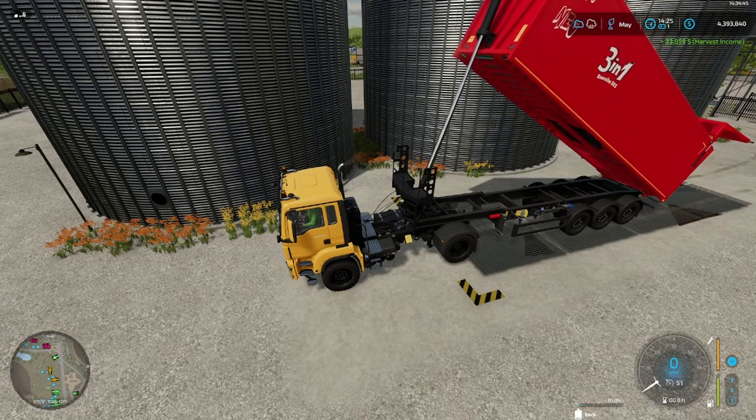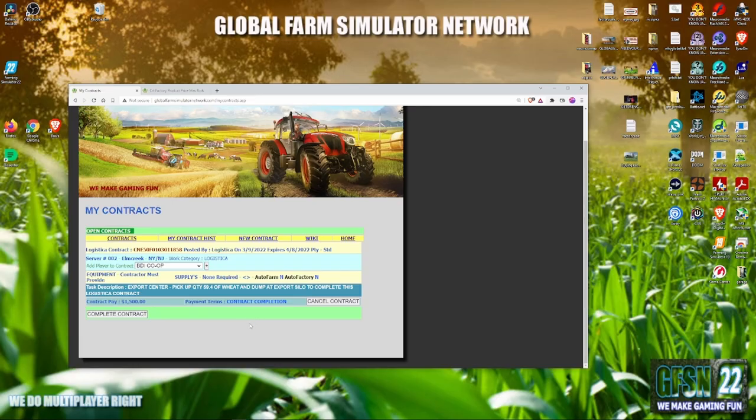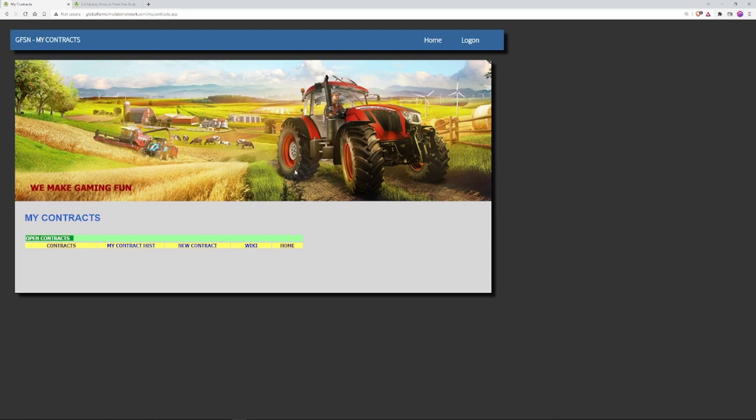This product is now gone from the server — it was being sold. We come over here and mark this as complete. Hit F5 to make sure you're still logged in so you get paid, then hit complete contract. We're completing this one — it was a sale of 59.4 wheat. We don't know whose it is. And there we go, it's gone.